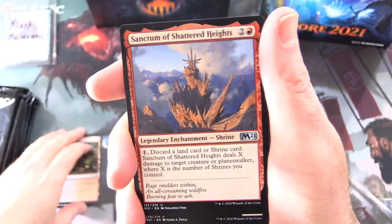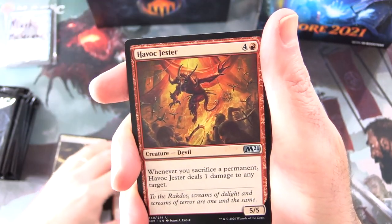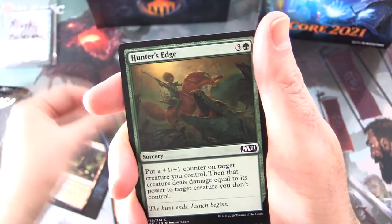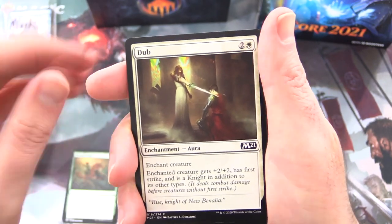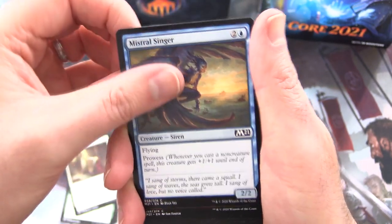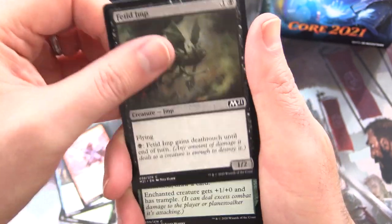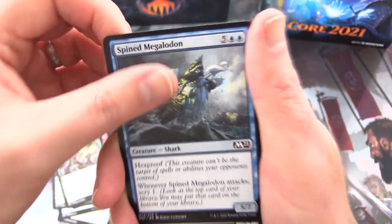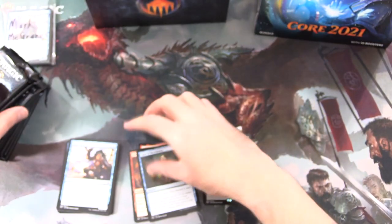Next up we have Sanctum of Shattered Heights. For the uncommons: Havoc Jester, Reign of Revelation. Commons: Hunter's Edge, Dub, Mistral Singer, Shock, Fetid Imp, Setessan Training, Spined Megalodon, Giant Shark, Rambunctious Mutt, Burn Bright, and Keen Glidemaster. That is it for the first pack.